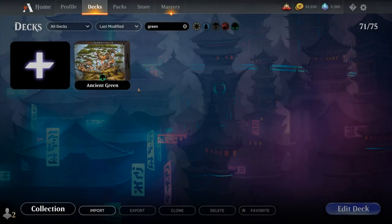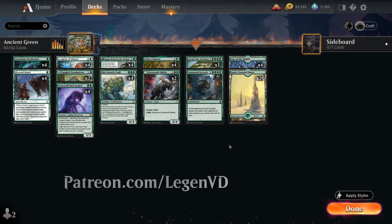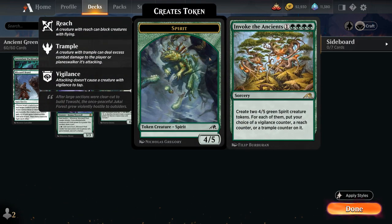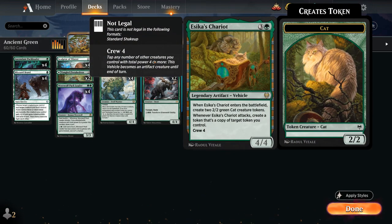Hello and welcome to another Standard Games video. Today we're taking a look at a mono green deck updated with Kamigawa Neon Dynasty, as voted on by my supporters on Patreon. The deck features three copies of Invoke the Ancients, a five mana sorcery creating a pair of 4/5 green spirit creature tokens with our choice of Vigilance, Reach, or Trample — a card that also plays very nicely with Seekha's Chariot, which can potentially make copies of those 4/5 tokens.